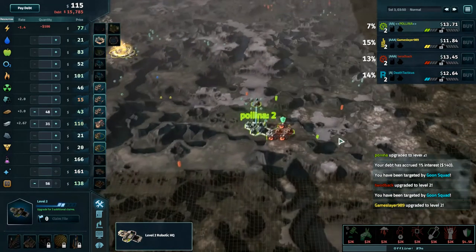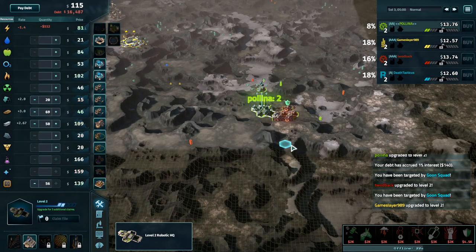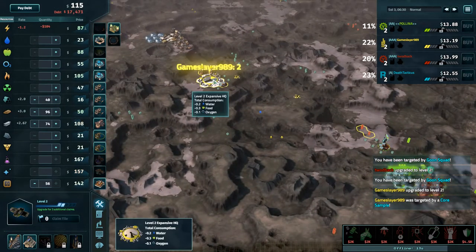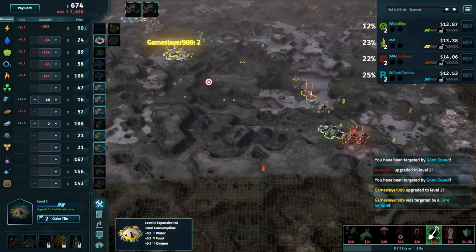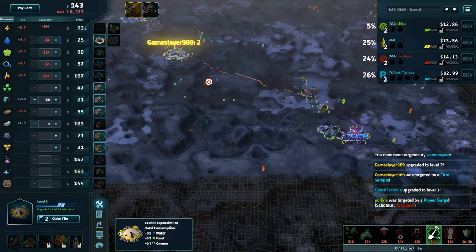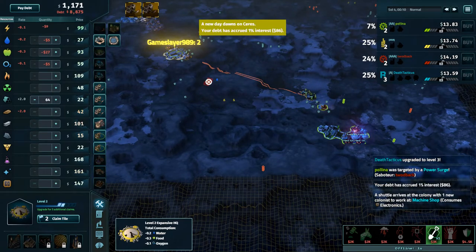Polina is the next to level 2, and Gameslayer is lagging behind a little bit, although you'd expect the expansive to be the last HQ to upgrade. Gameslayer is core sampling another iron in the southeast and gets a high for his trouble as well — fortune favoring Gameslayer with the core samples. That's going to be very profitable iron. Not as bad a Zoltar map as you'd first think.